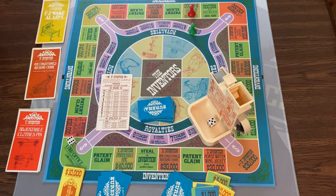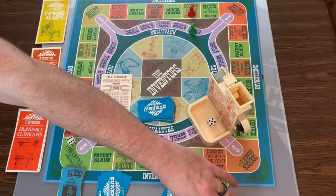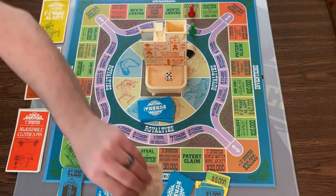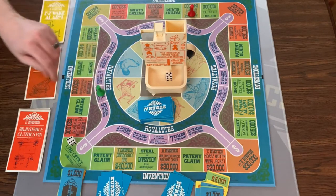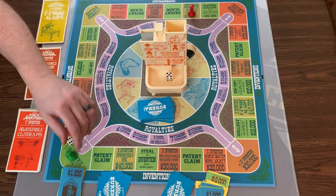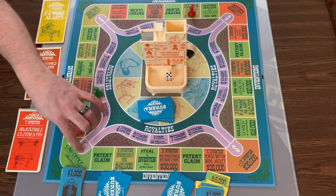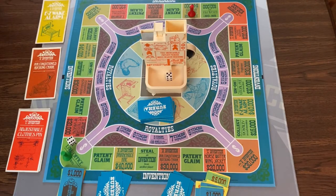You can also sell your invention, which gives you twice the actual price, but then you jump out of the track. If you were on the royalty track and you sold, your invention goes away, your patent clips out of the game, and you go to the closest corner. The reason you might want to do that is you need to roll a 1 or 2 to stay on this track — if you roll a 3, you come off the royalty track and your invention goes away without collecting any additional money.